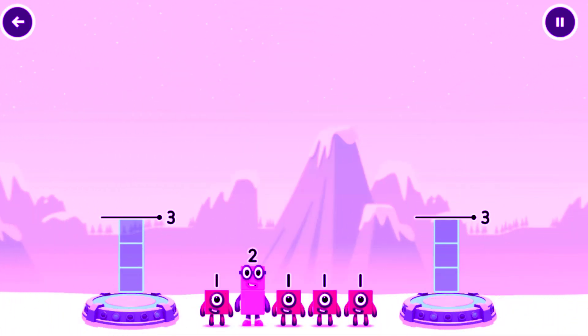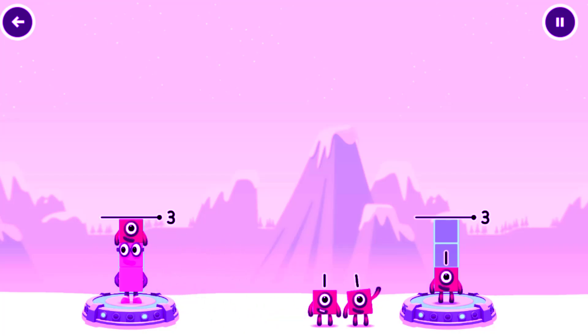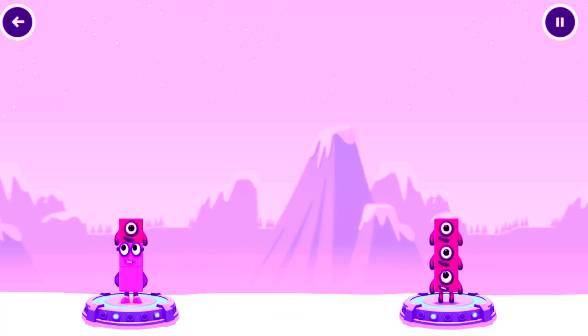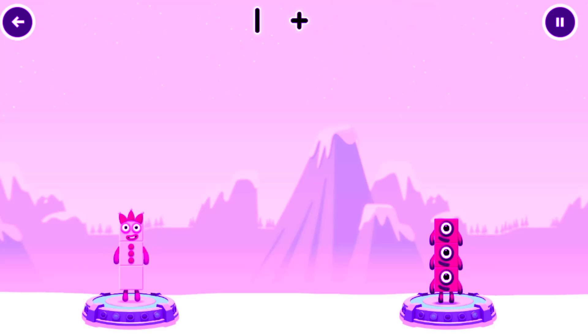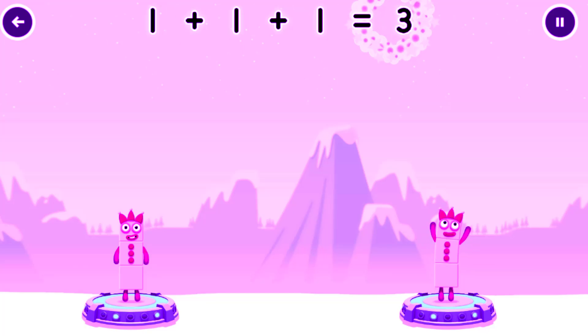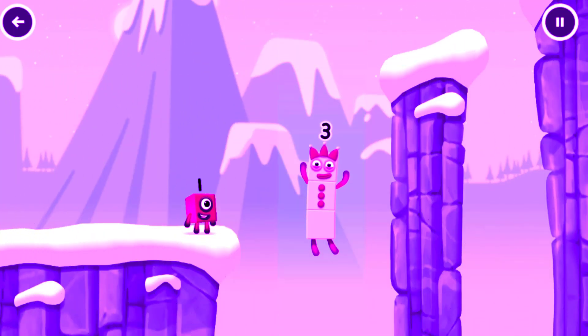Share the number blocks evenly to make two groups of 3. 2, 1, 1, 1, 1 — Correct! 2 plus 1 equals 3. 1 plus 1 plus 1 equals 3. 3 equals 3. 3 — Yes!